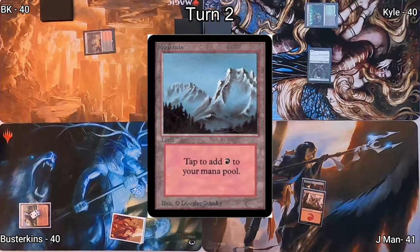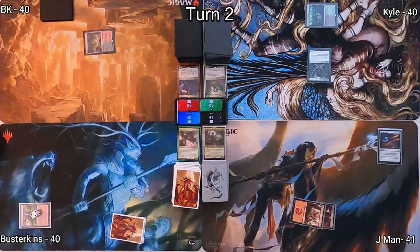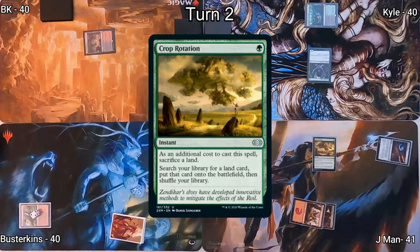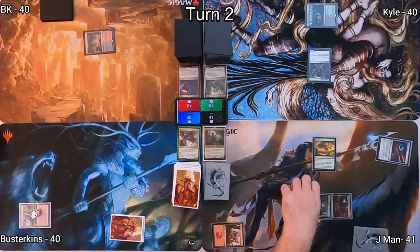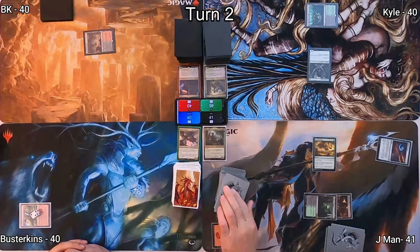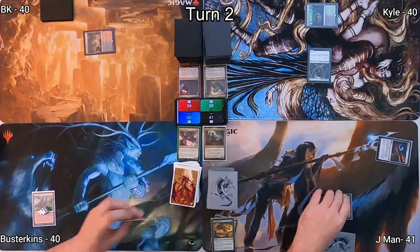J-Man draws for turn, plays a Mountain as his land, casts Arcane Signet giving him one more mana, which he uses to cast Crop Rotation, sacrificing his Mountain and finding a Temple of Malady. This gives him a Scry, and he decides to bottom it, passing to Busterkins.